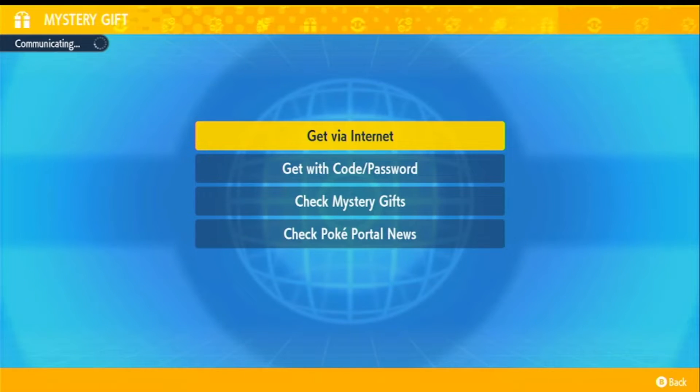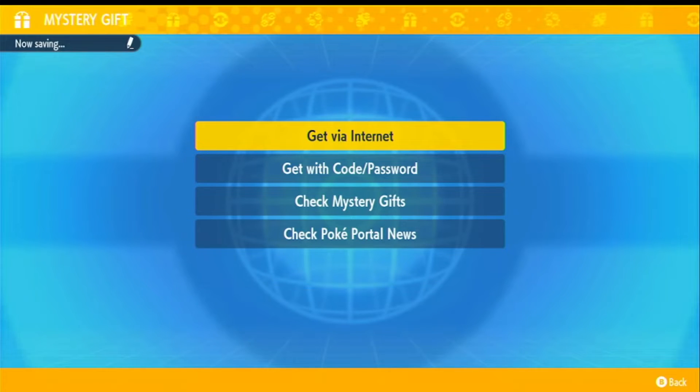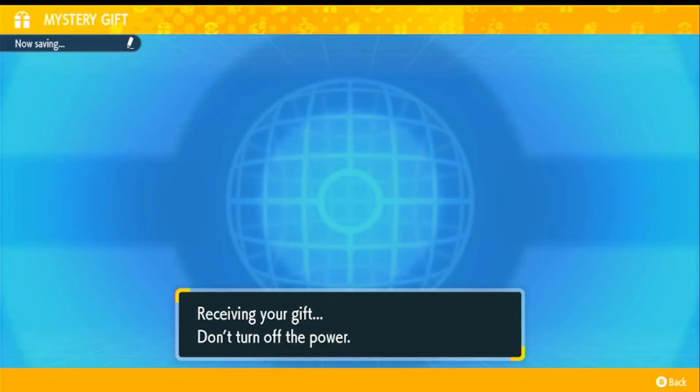You're pretty much set, but you have to do this before the 28th of February 2023 — not the 23rd, the 28th. So if you do it before the 28th of February you should be all set. Once it's connected to the internet, search for gifts — we're searching for the Flying Tera Type Pikachu.